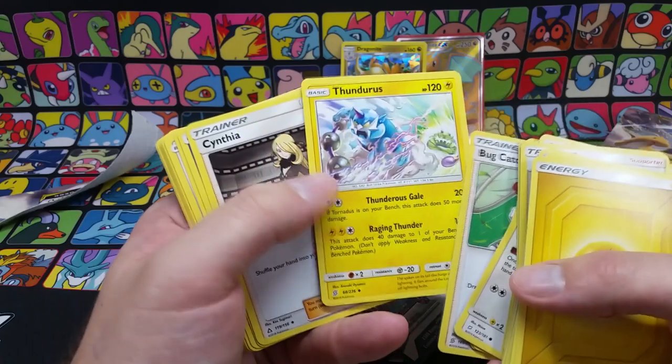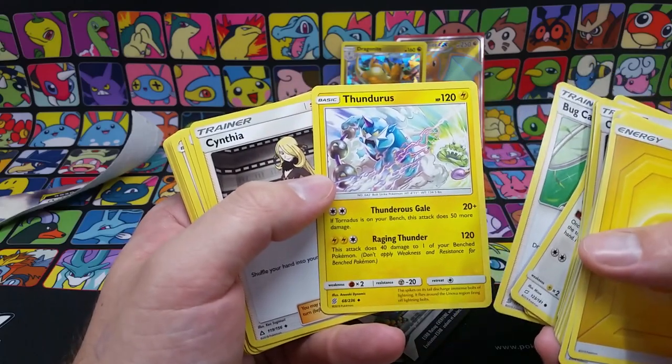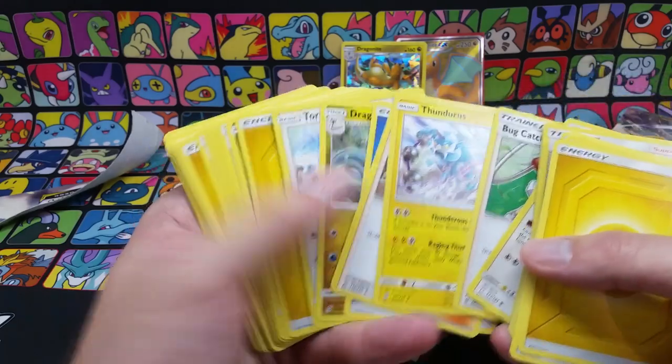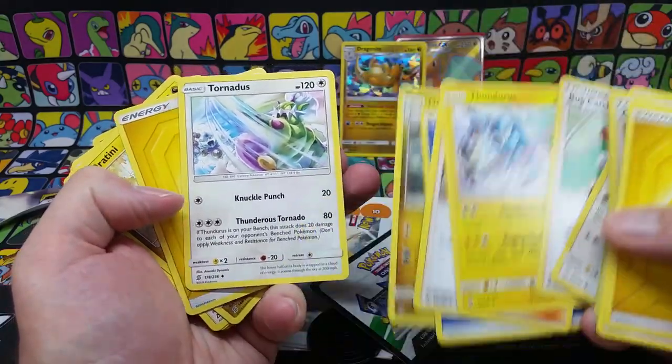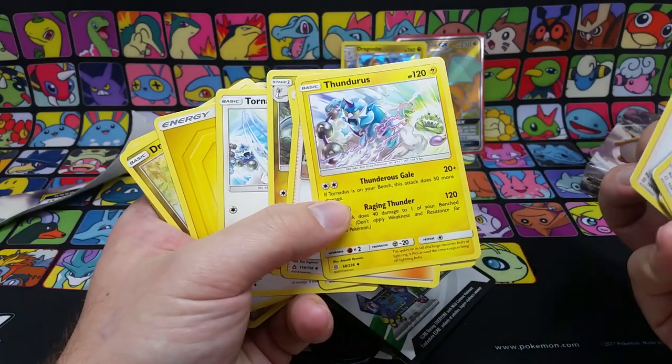Get back some energies because Dragonite's attack is very expensive. We have a Thundurus and I assume the other one — Tornadus. They have a little combo where if one of them is on the bench they do more damage, same for this one.